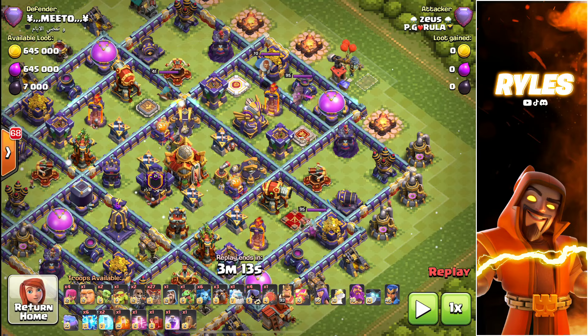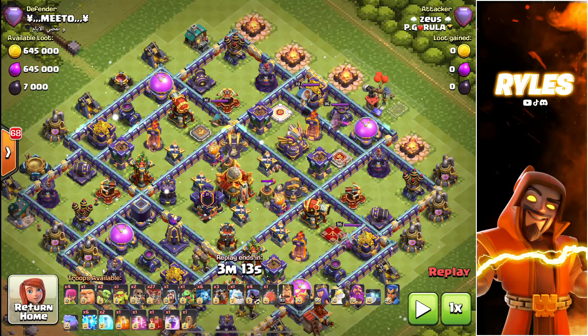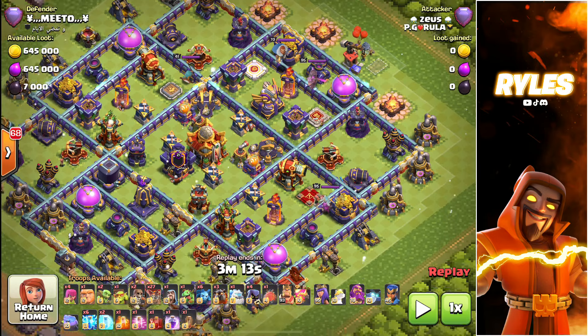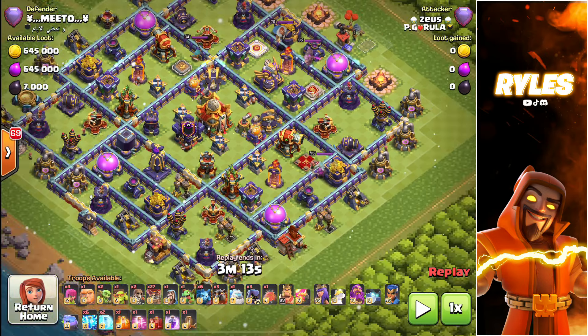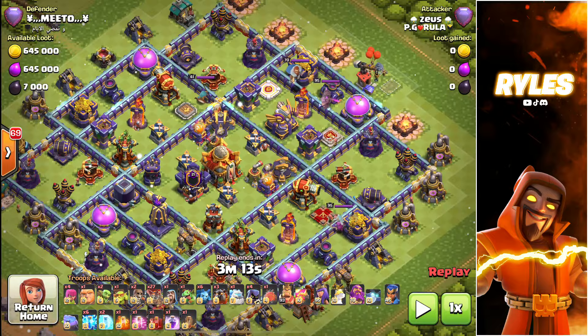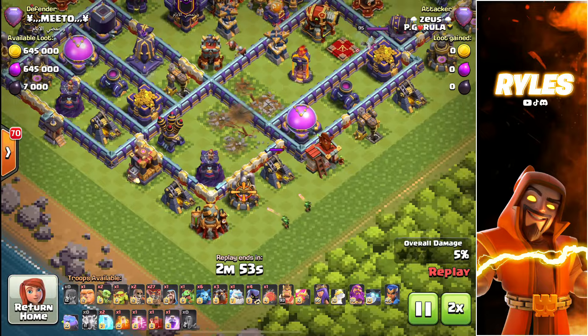If I would go from the other side and take out that sweeper, I'd always have the sweeper against me. It's the same approach from each side, so it's just better to come from this side because of the sweeper. I get some value with my SAP on these three buildings — it's not much but it's better than nothing.